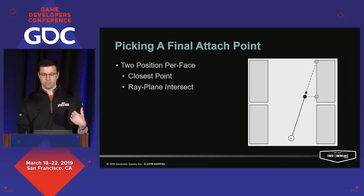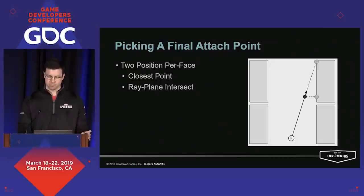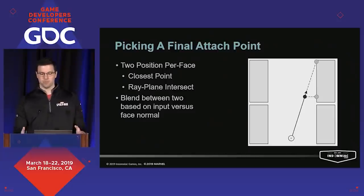From that input direction, we can apply an ideal slope and a line length to transform the input direction into a position representing our ideal attach point — where we would want to go if we had infinite attach points. Moving back to a top-down view, we use that position to generate two points on each face: the first is closest to our reference point, and the next is a ray cast point along our ideal line direction, clamped to the volume bounds. We then blend between those two points to get our output point for any situation.